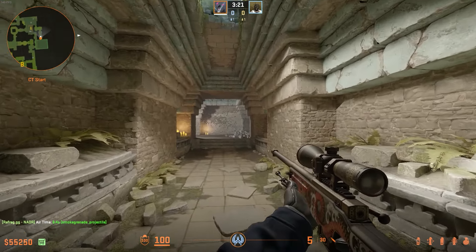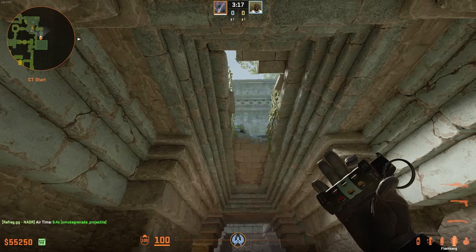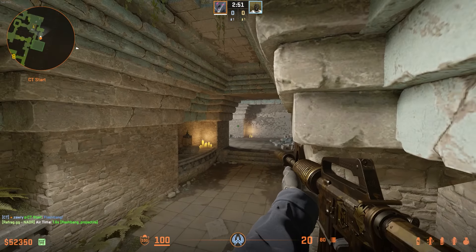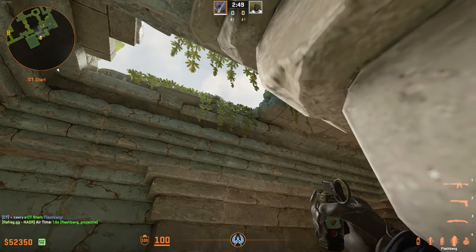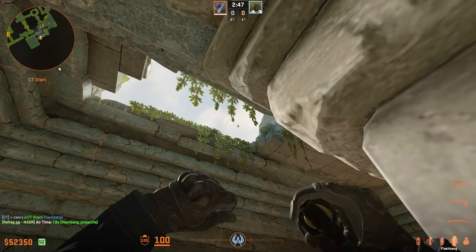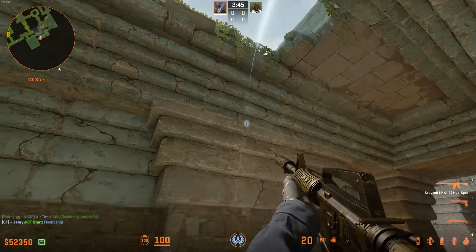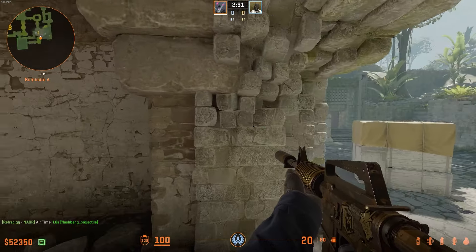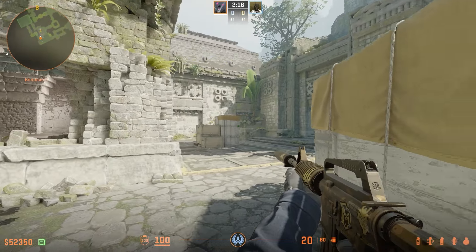Over in the temple area just behind A site, if you didn't know, there's actually a roof right here which allows you to throw out utility such as flashes and smokes. So say you're in a 1v1 — you could just give a flashbang a left click, right click throw right here. That sounds like you're pushing towards the CT site, but to their surprise you're pushing out of temple very quickly, therefore boosting your win rate of the round.